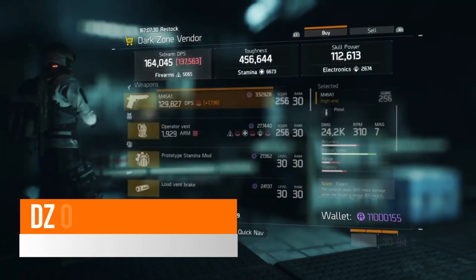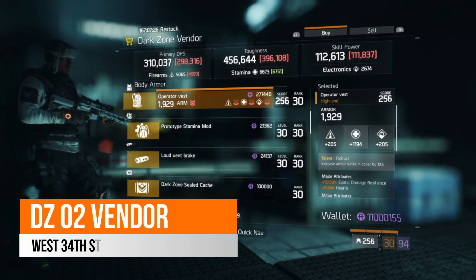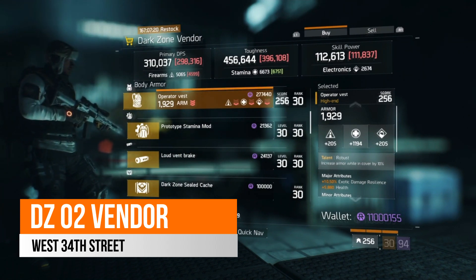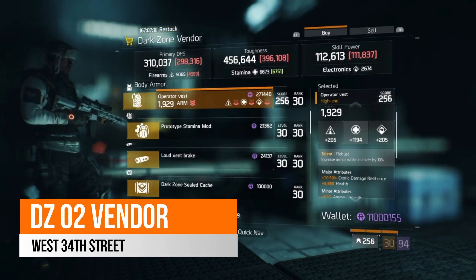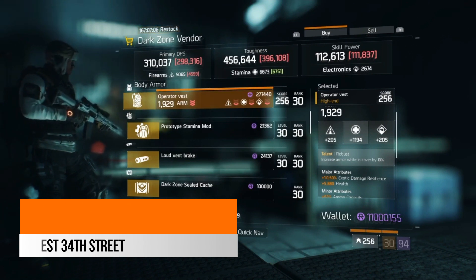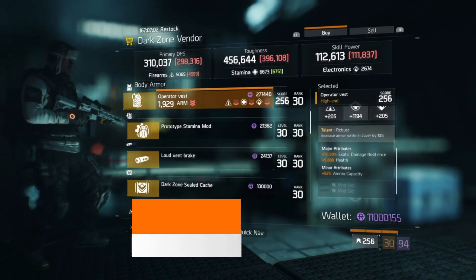In West 34th Street, your DZ2 vendor this week, there is a fairly decent Robust chest piece. Robust increases your armor while uncovered by 10%. It has 10.5% exotic damage resilience and 5,880 health. It is a bit low on the stamina — you'll probably want around a minimum of 1,200 — however it is not far off. I'd recommend rolling away the exotic damage resilience and putting armor on it. It also comes with 52% ammo capacity.